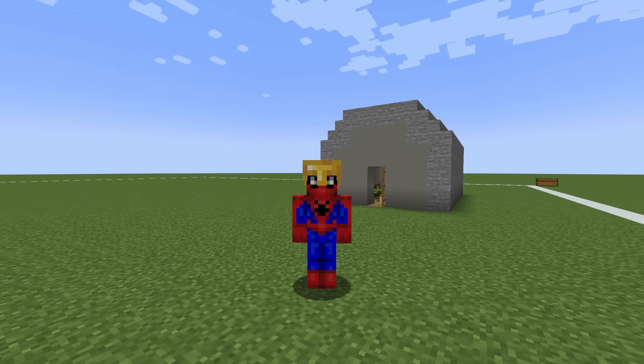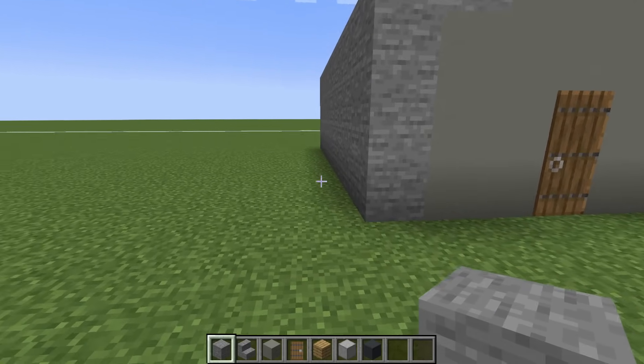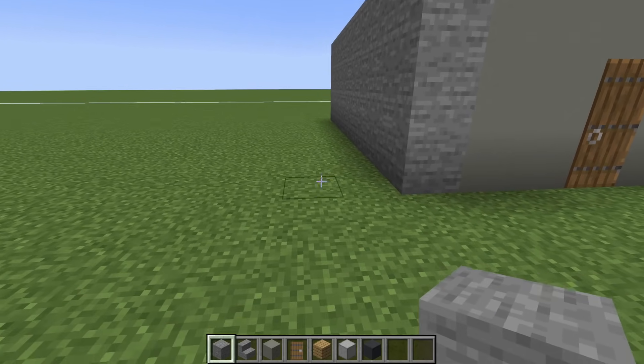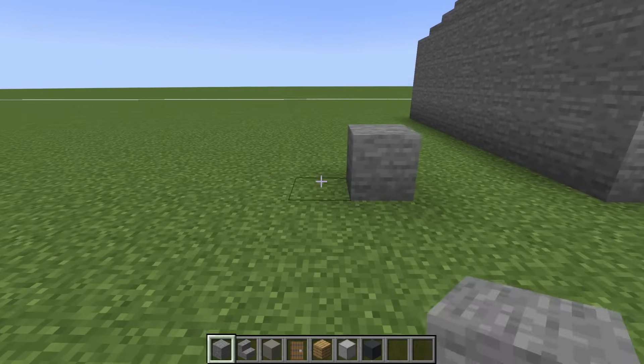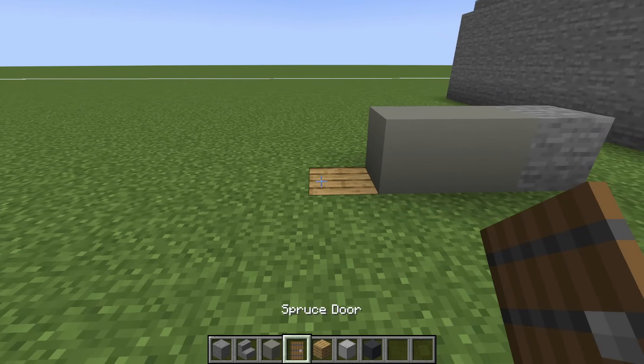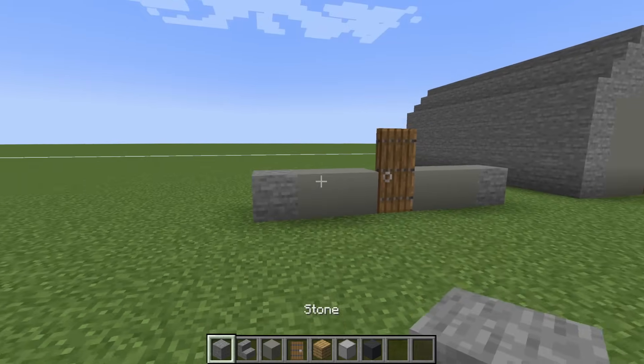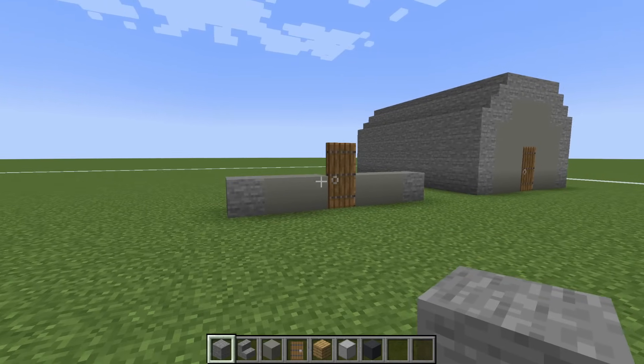We have to make five more of these. Let us lay out the positions for them. Leave a gap of three directly to the left of our barrack. Place a stone, followed by two light grey concrete, dig in the ground, oak plank, spruce door on top, two light grey concrete to the left and another stone. That will be the second barrack.